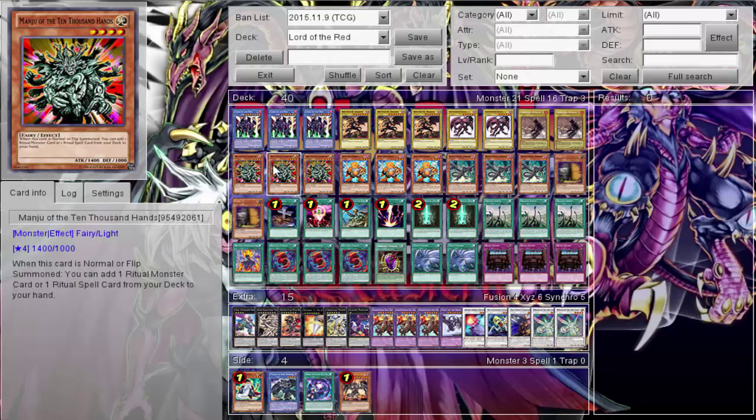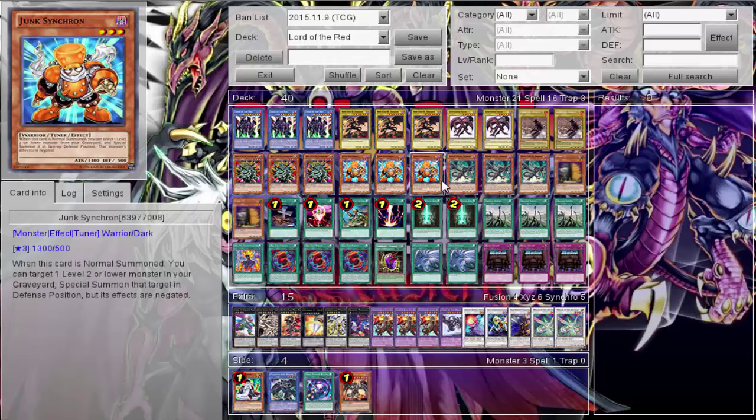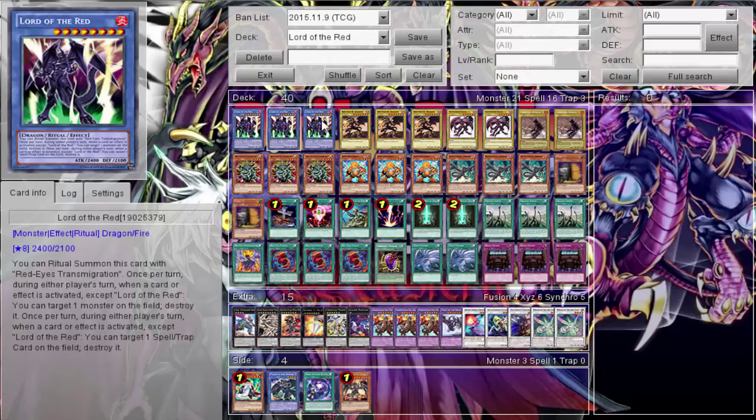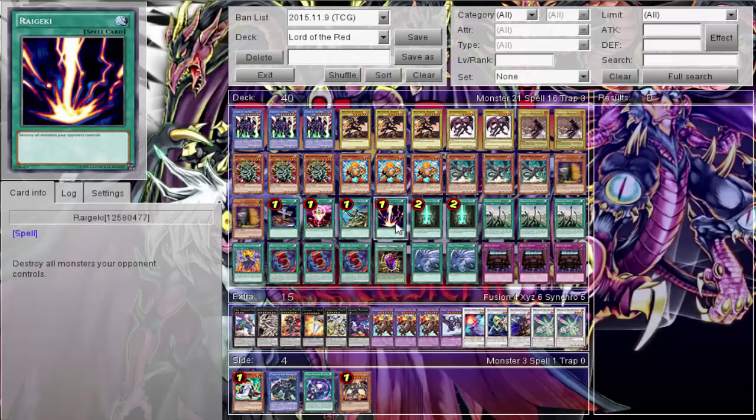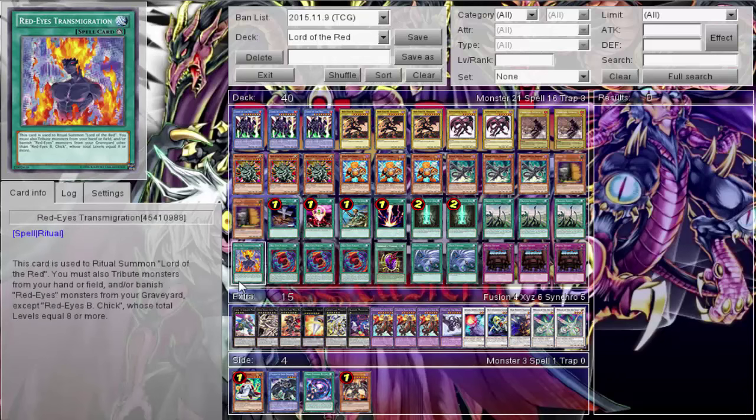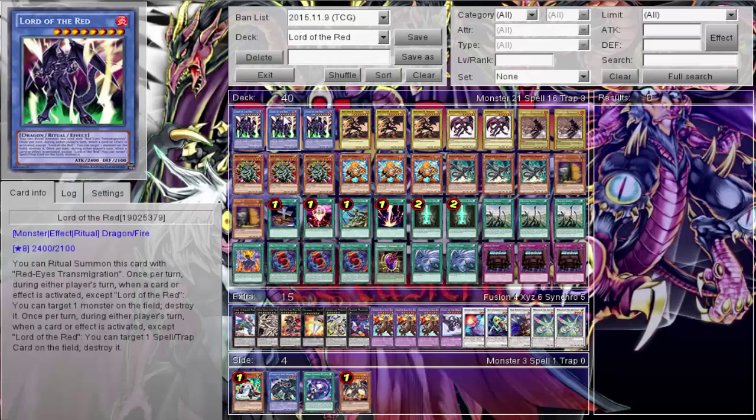Of course it's a ritual deck so three Manju. I really wanted to run too many with Manju, Senju, and Sonic Bird - that would probably increase consistency of summoning Lord of Red, but it's a little slow. I'm going to use my normal summon and sometimes I don't get a normal summon at all, so you can't risk too much. I'll just go with the best ritual grabber, Manju, to grab my Advanced Ritual Art, transmigration, or Lord of Red. It's all great.